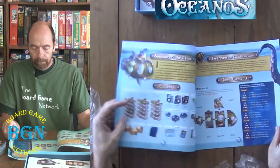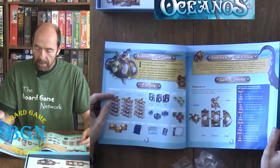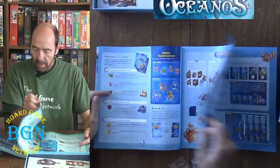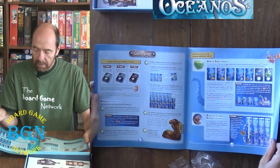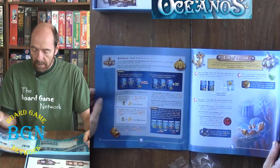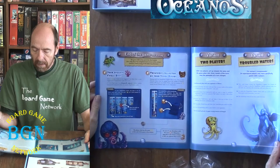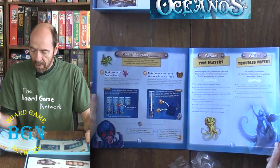Here is our rules. Summary of the game, overview, and goal of the game. Here's our setup, gameplay, upgrade your submarine, end of the round, end of the game and scoring. There's a two-player variant and a Troubled Waters variant.